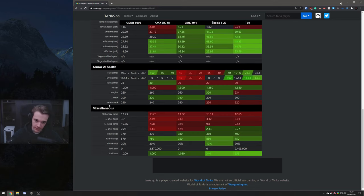Camo wise, the AMX is very, very big, so it's not going to have insanely good camo rating. But because it is a TD, it is going to have nice camo rating in comparison to all the other mediums. View range of 370 is enough — you're going to use coated optics anyway, so it's not really too much of an issue. Fire chance of 20% doesn't really matter; it's basically the exact same apart from the Skoda.